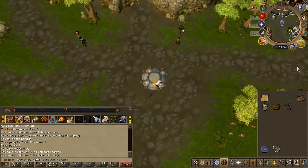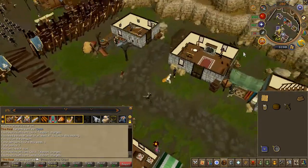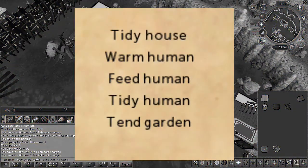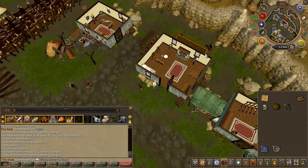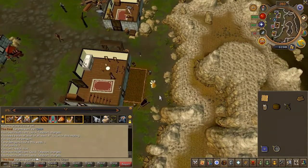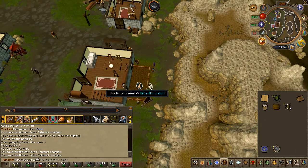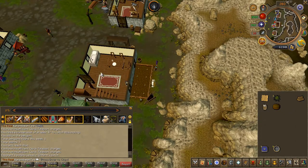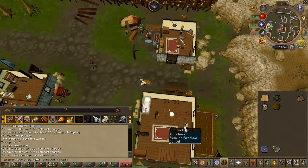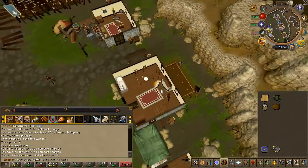Next, head to Unferth's house in Burthorpe once again. You will now have to complete the chores listed on the scroll. You can do these in any order you wish, or just follow along. Head to the back, rake and use the potato seeds on the patch. Then use your logs on the fireplace and light it.